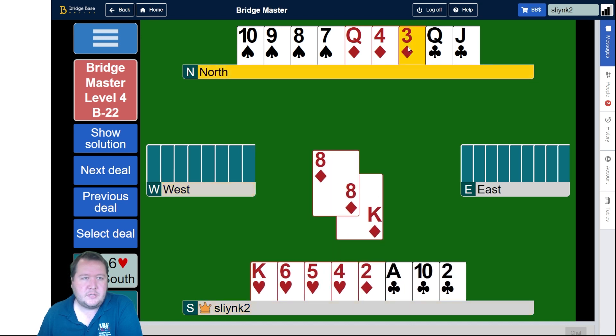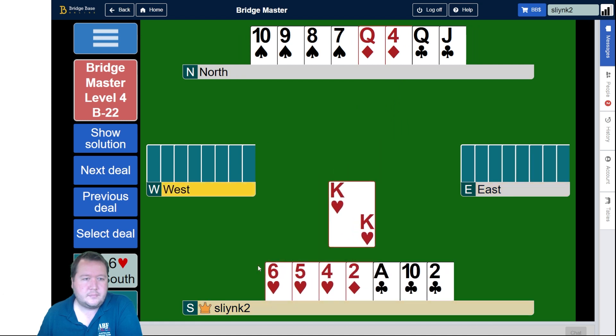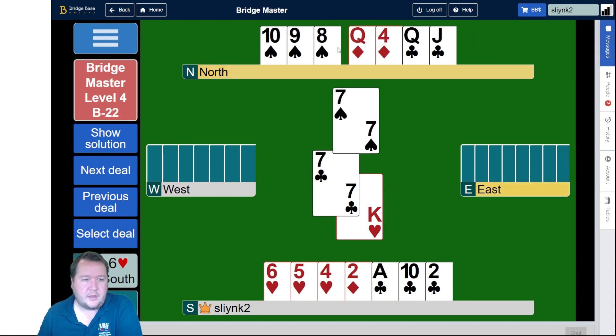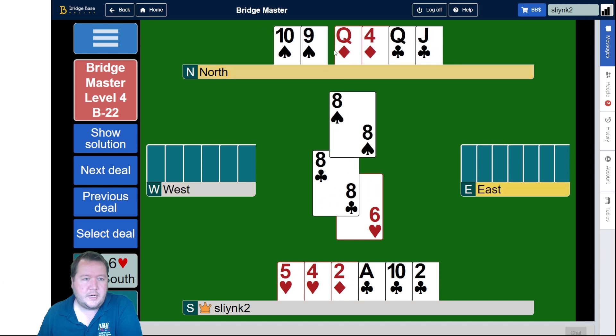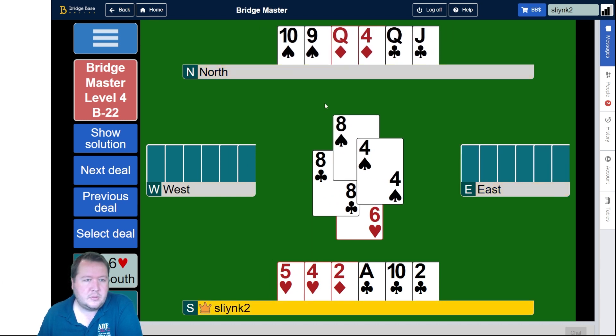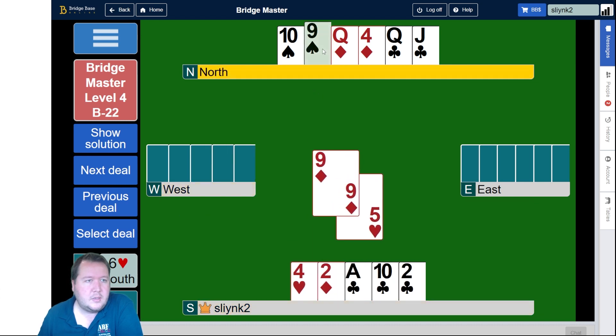Let's play the king of diamonds, which I think has to be ducked. They're down to three clubs, then two clubs. My discards from the north hand are a bit tricky, so I'm going to lead a diamond. They can win that and then come out a club.